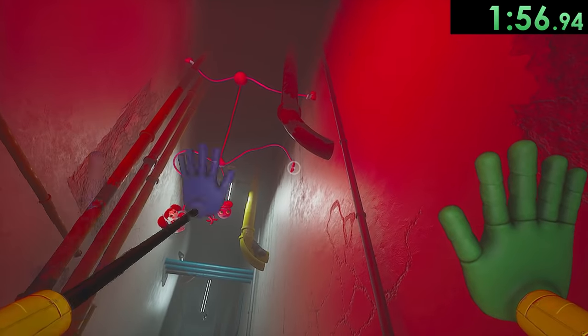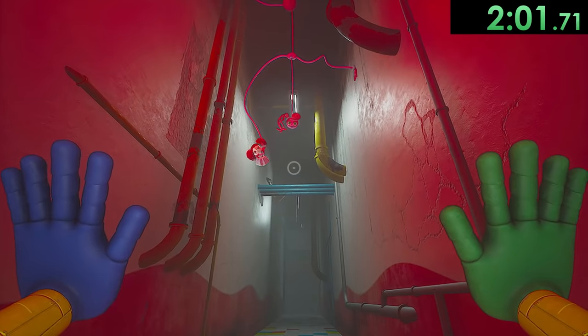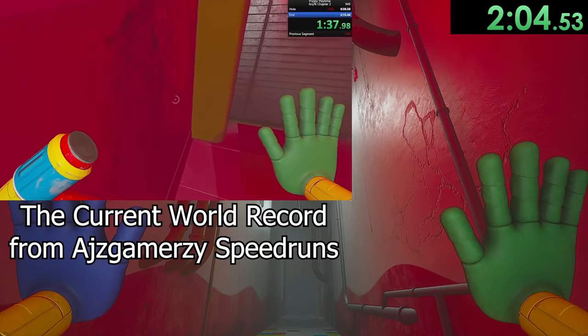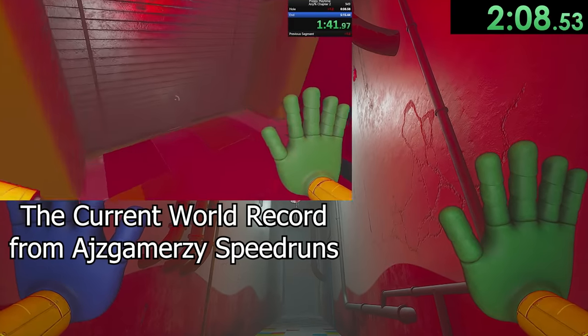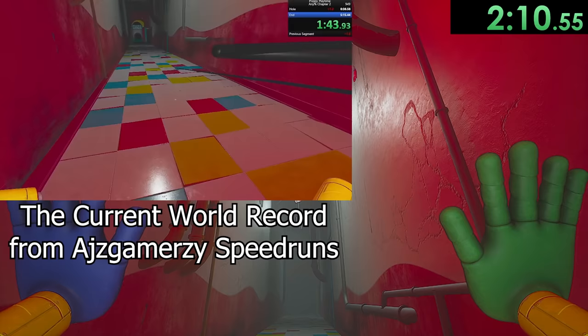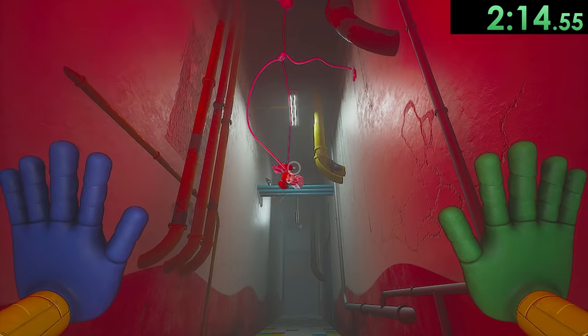While Mommy Longlegs is trying to talk to me I give her a quick high five and unfortunately we just have to wait out this cutscene. There is also a skip I don't do where you can wrap one of your hands around a box multiple times and skip right through the door, but it's really inconsistent and would make the run not fun to play, so I'm not doing it. I will leave a link to it in the description though.